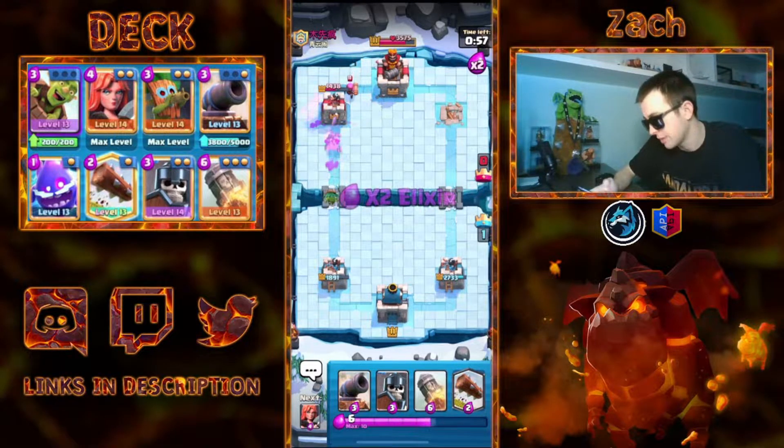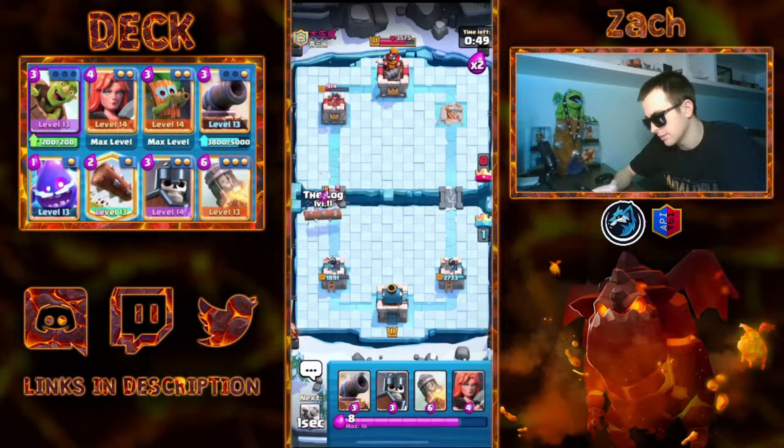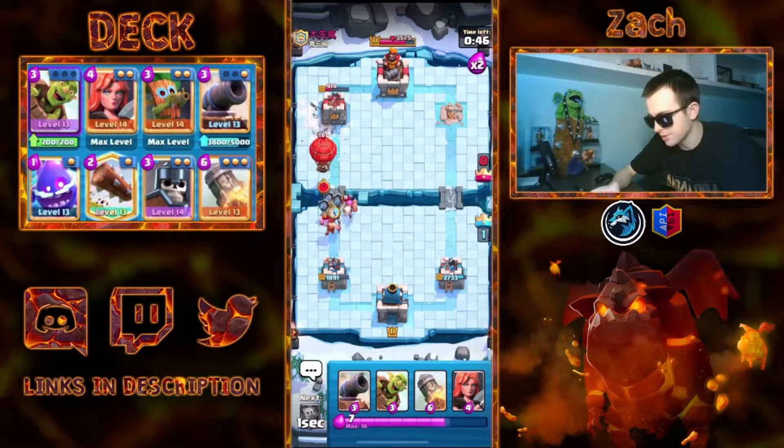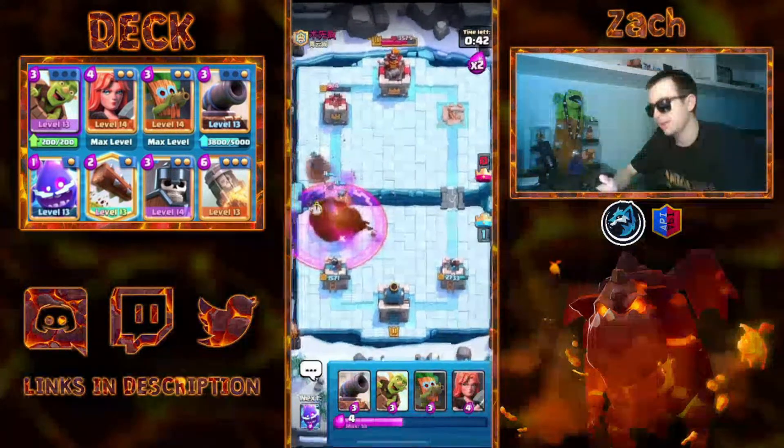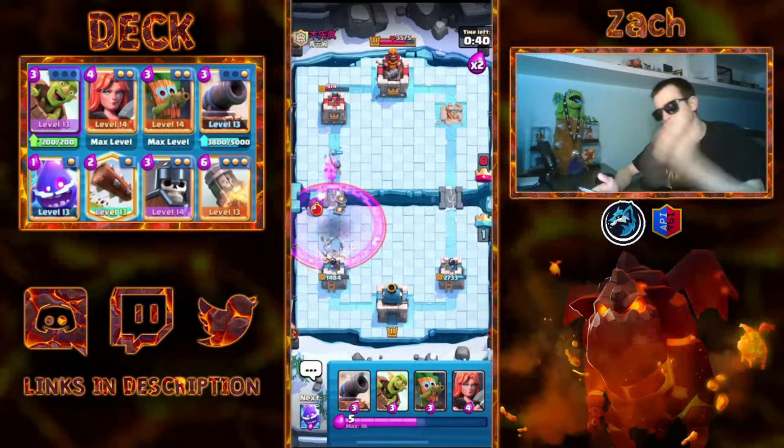Now look at this big push — we have Dark Goblin coming. We're going to get a lot of shots on the Tower, four hits. I like this spot a lot for me. I'm just going to Log here. He got another nice interaction for himself there. Lumberjack comes down just in time — we need to Rocket this, otherwise we're going to take damage. Rocket's coming in. Logging that won't do anything. And again, great solid defense.